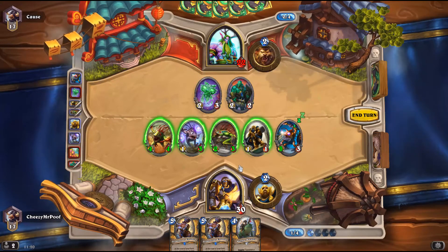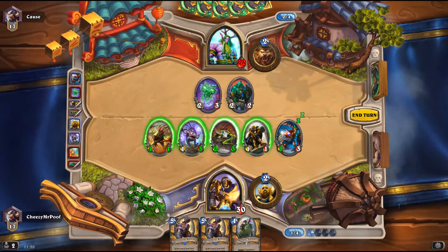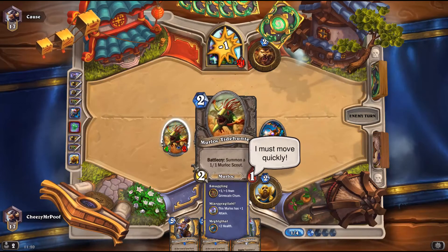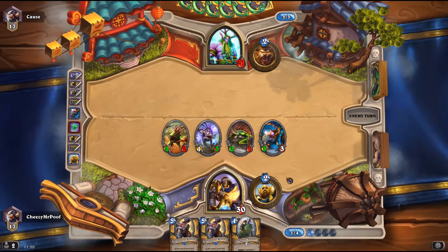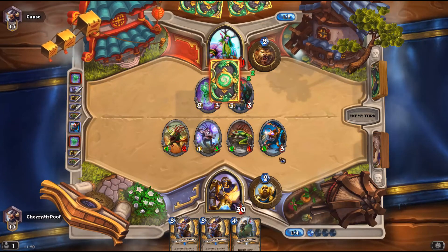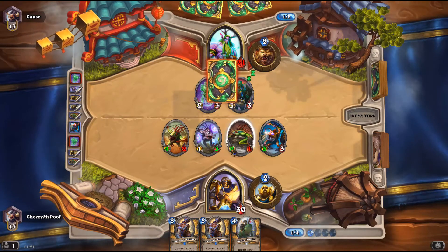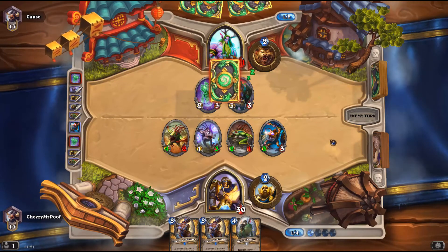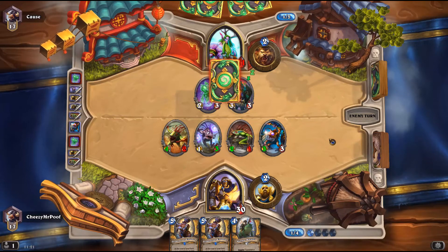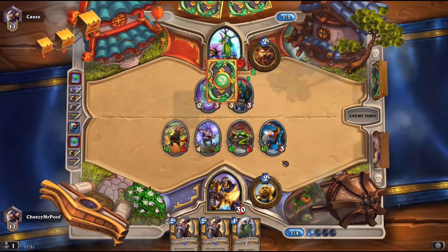I hit here and here. If he swipes this, he kills only this. I keep playing around swipe but he's not playing the swipe. What are you doing, druid? So this is something I'm playing next turn regardless of whatever he's going to be doing. I wonder if he's going to remove something — one mana though, he can only move this or this. Unless he's playing a Naturalize, which would be like the weirdest shit I've seen all day.